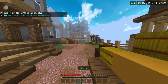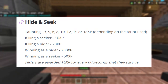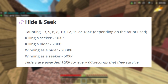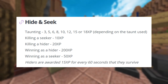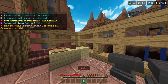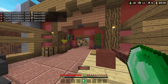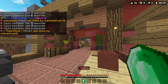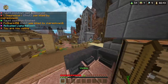Next, let's move on to Hide and Seek, where taunting gives you between 3 and 18 XP depending on which taunt you use. If you're a hider, killing a seeker gives you 10 XP. If you're a seeker, killing a hider gives you 20 XP. Winning as a hider gives you 200 XP, while winning as a seeker gives you 50 XP. As a hider, you also get 15 XP for every 60 seconds you stay alive. Hide and Seek was just updated with 30 new levels. After grinding it for a few hours, I found that if you're a seeker, you basically just requeue since you get next to no XP. As a hider, go to the corner of the map and spam the llama balloon taunt emote — as boring as it is, that's literally the only way to quickly level up in Hide and Seek.